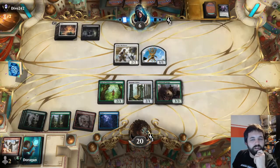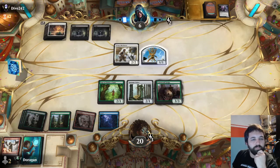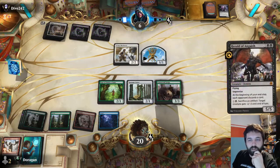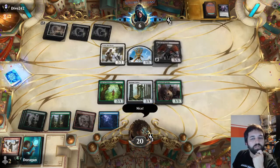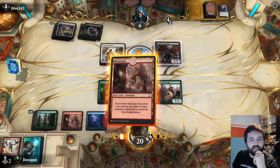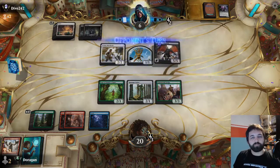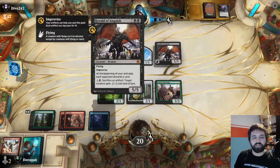I think I'm just going to attack. Even if I block with this, I'm getting in for three, taking them to six. Taking the death toucher out of the way. I'll play the three-three, and then Invigorated Rampage or something is really good here. They do have seven mana, and that is a good seven mana spell.